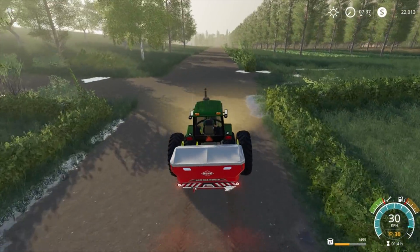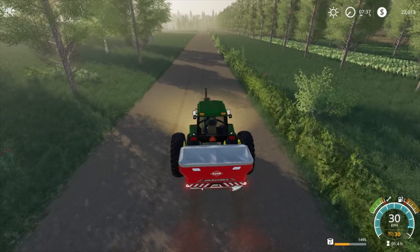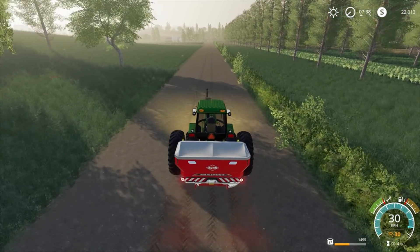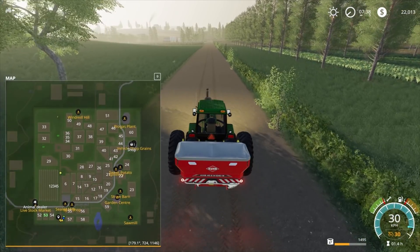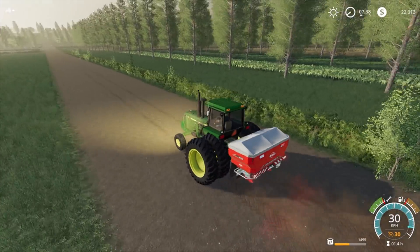Alright, we've purchased our first field — field 53. I'd like to be able to join all these other fields together, which means we'll probably need to break down the fences and get rid of them. I think we'd just use something like a stump grinder.